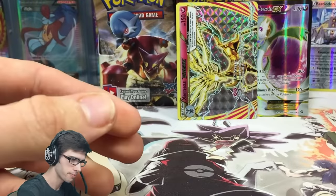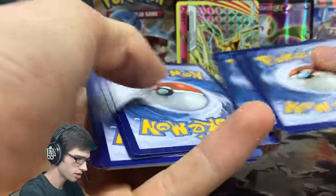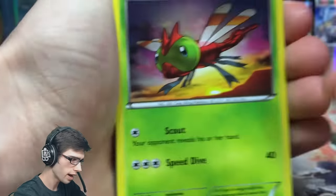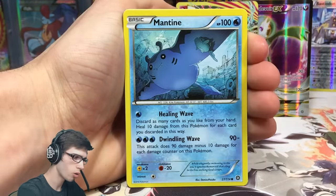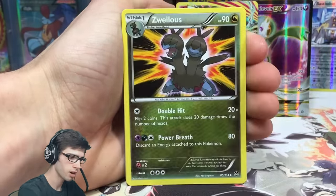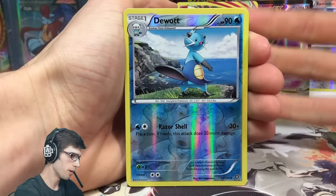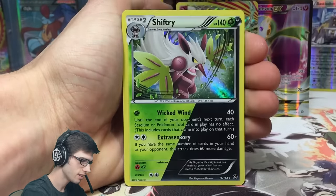One more pack and we've hit the quarter mark. One thing I noticed is they have upped the holo pull ratio - I'm feeling like we should pull a lot less ultras and more holos. In Fates Collide there were only like five holographic cards in the whole set which bumped up the ultra pull ratio. Pack nine: we've got a Dewott reverse uncommon with Razor Shell, and a Shiftry holo.